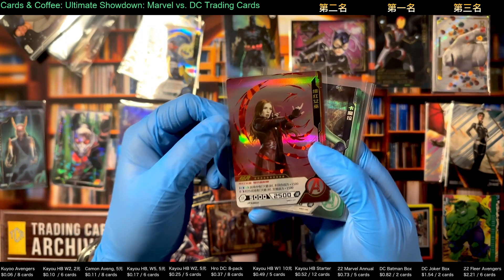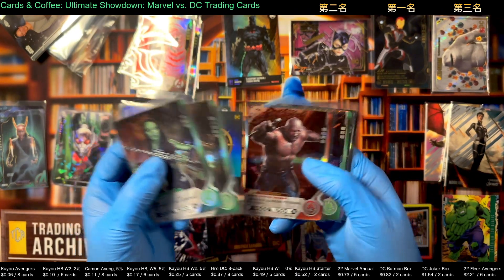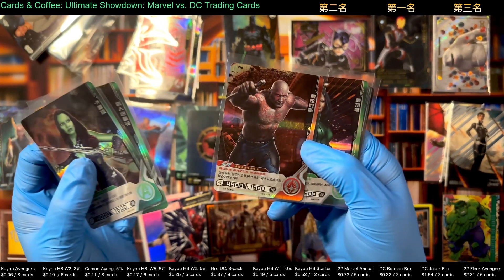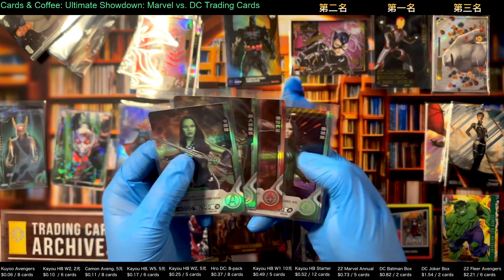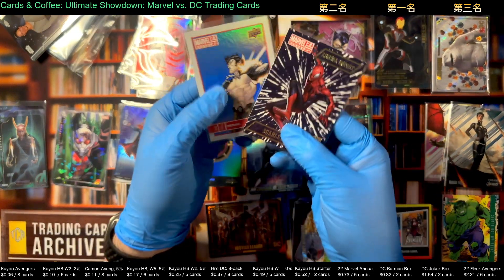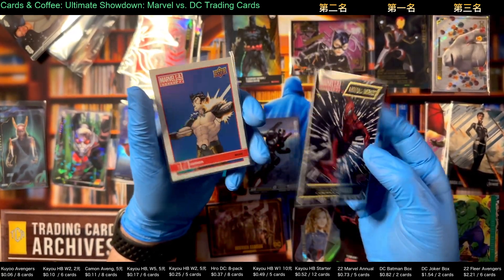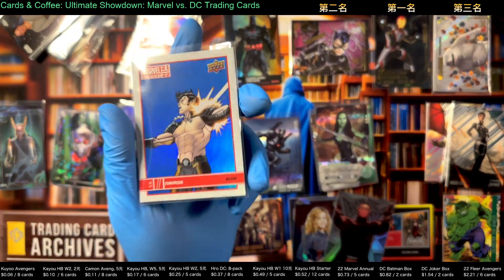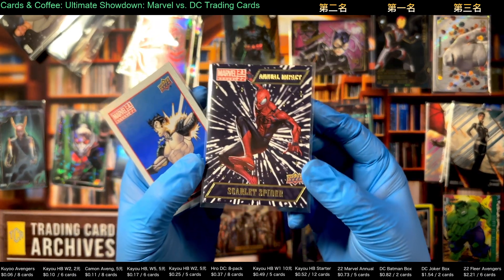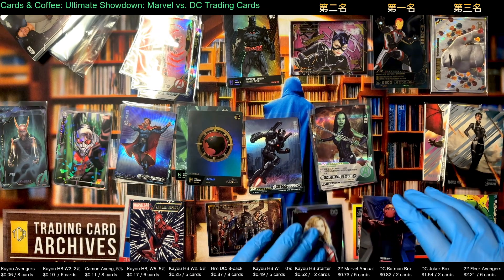We've got an SSR Scarlet Witch with great etching work and cracked ice in the etched foil — I love that. These SRs all came out of that starter pack, so when you buy the starter kit you get the LR, the SSR, and then five SRs in one pack — that's pretty nice. Then these are the Marvel Annual hits by Upper Deck: this is a blue wave parallel — not that rare, about one in two packs — and this is an Annual Impact insert, about one in ten packs.